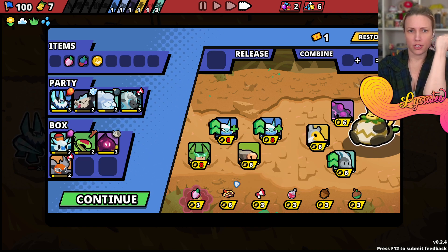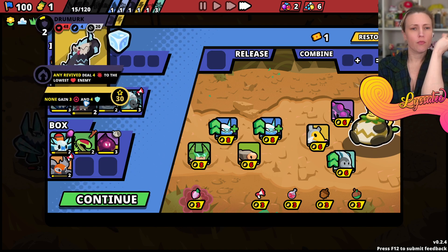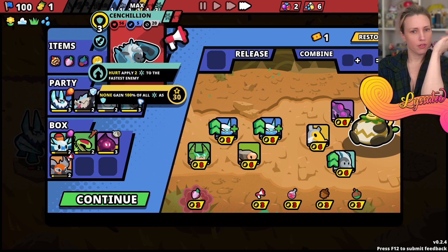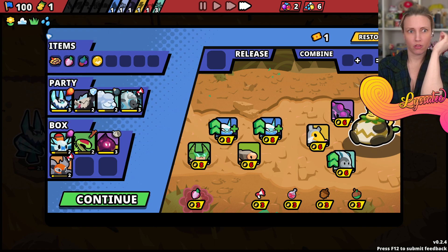Any faint - gain one damage. We're gonna buy this and give it to this nerd.